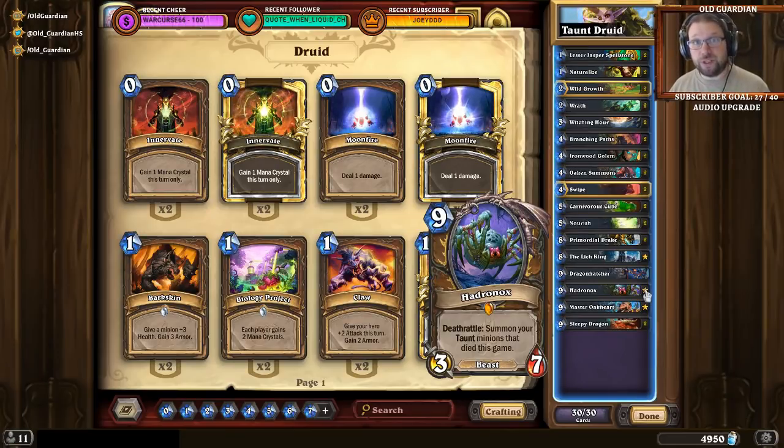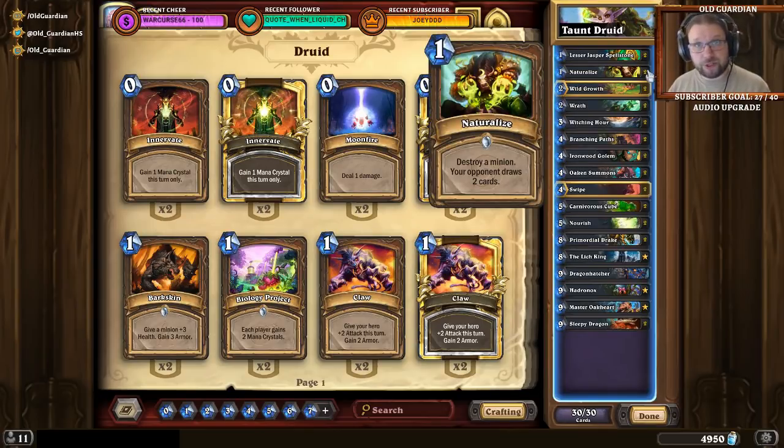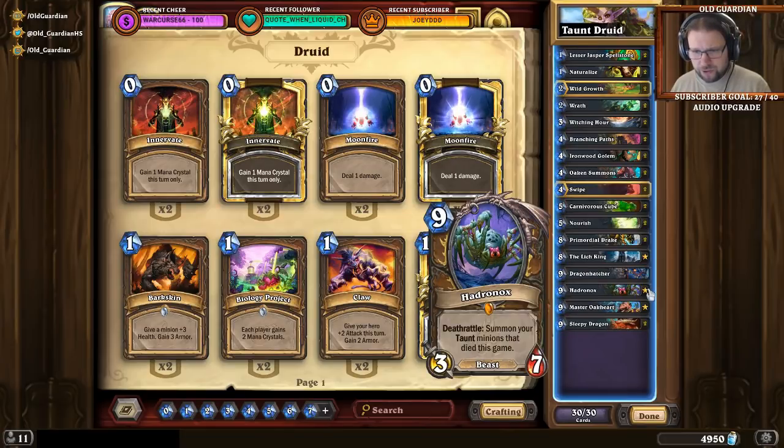There are also ways to prevent Hadronox from dying in the first place. Skulking Geist can remove Naturalizes, and if you can't Naturalize your Hadronox, you can't kill it in a single turn. And when you can't do that, if your opponent has Stinkmaster Overspark, Hex, or Polymorph, they can simply turn your Hadronox into something else and you can never pull off your actual combos. So you're trying to get a lot of taunt minions out there, trying to resummon those, and trying to be fast enough so that if your opponent has some of those cards, they wouldn't be able to use them too much.